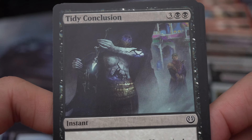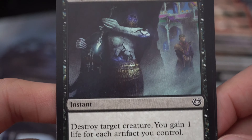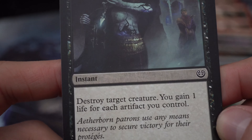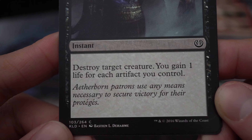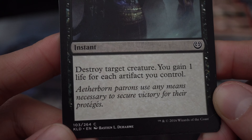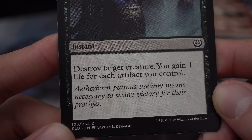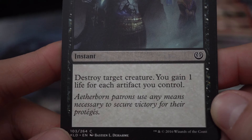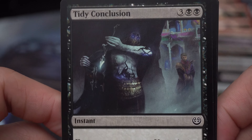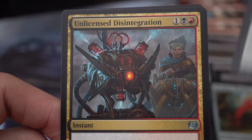Tidy Conclusion — three and two black instant: destroy target creature, then you gain one life for each artifact you control. 'Aetherborn patrons use any means necessary to secure victory for their portages.' Removal is so important.